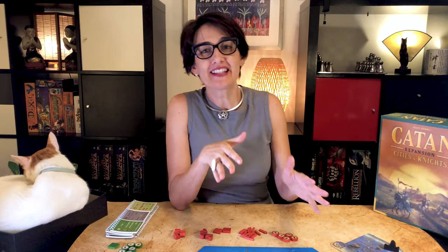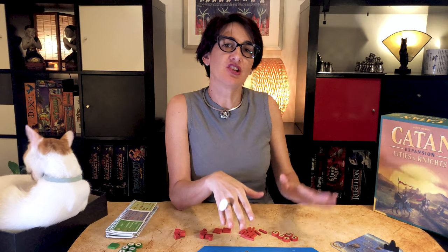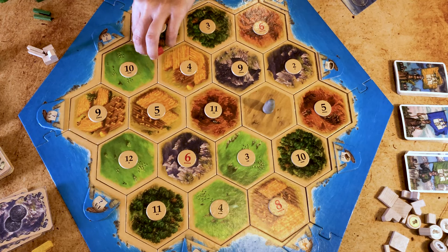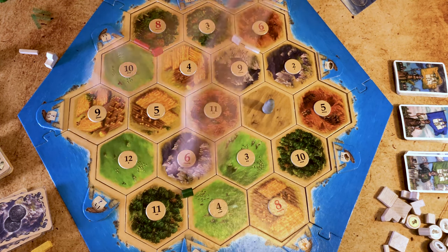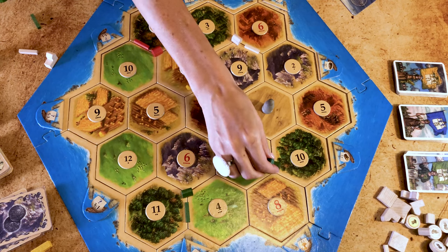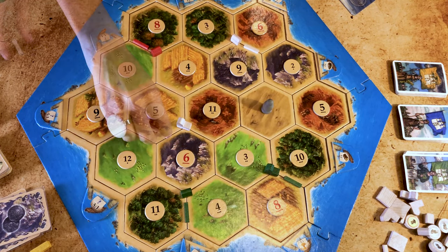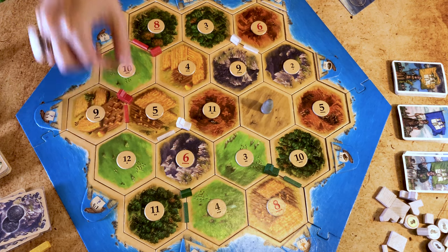To start the game, instead of two settlements as in the Catan base game, you place one settlement and one city. The first player places his first settlement, and every player continues in clockwise order. The last player also places his city and collects the resources surrounding it. Then every player does the same in counterclockwise order so that the first player places last. Keep the three metropolises and the merchant token close by.